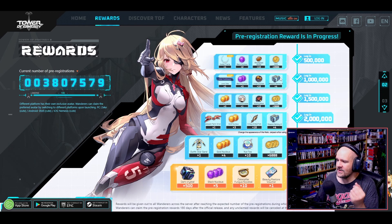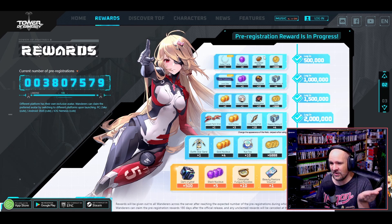We can't forget about the gacha pull currency, since Tower of Fantasy is a gacha MMO. We're going to be able to get a ton of pull currency right out of the gate, as well as some other skins and whatnot. You can go ahead and pre-register to get access to all the items listed. And since we will likely equal 4 million registrations, who knows — maybe there will be another tier at 4 million. We'll have to wait and see on that one.